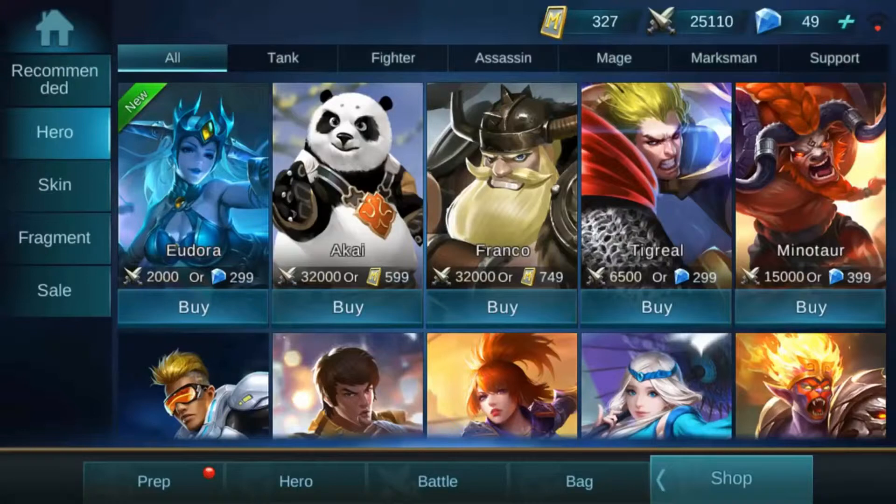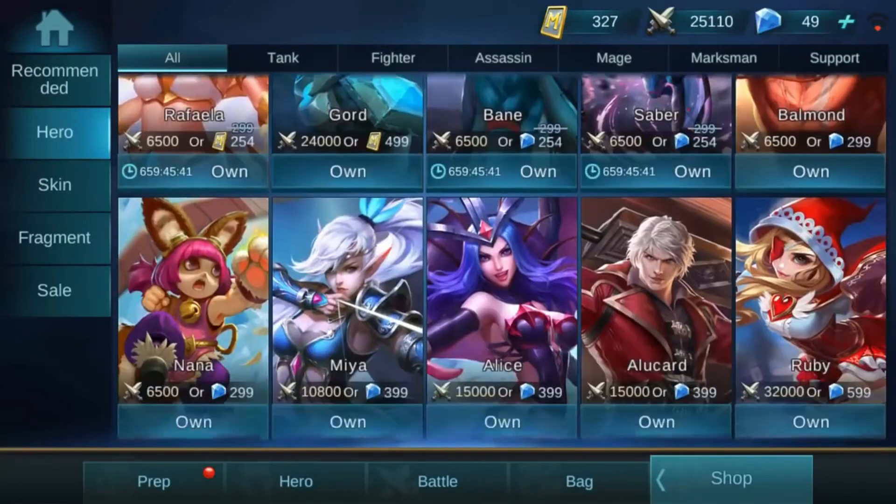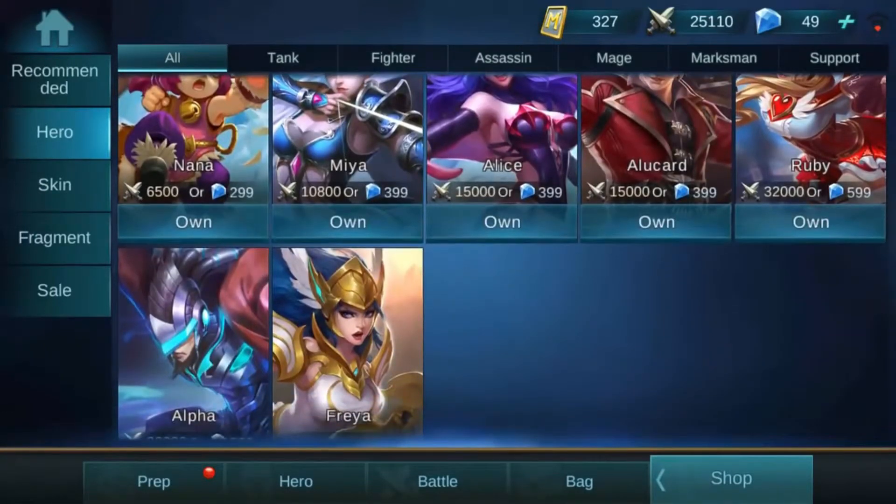You'll start out with 9,000 BP to buy whatever heroes you want. With that being said, let's take a look at what some of these guys cost and what you actually want to use when you get to ranked. You are obviously going to start out with Layla and Yunzhao — those are two that you're already going to have. You'll have a ranged character and you'll have a fighter.